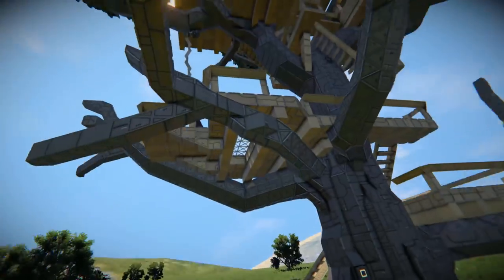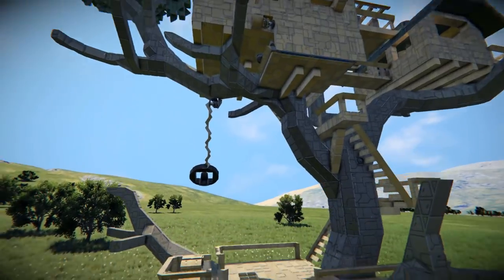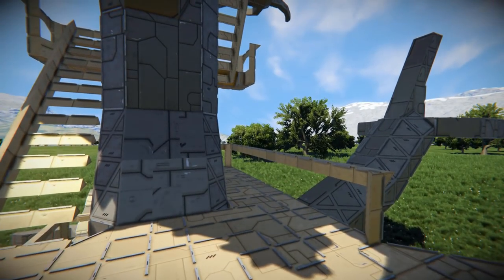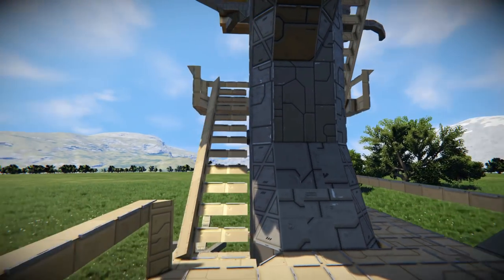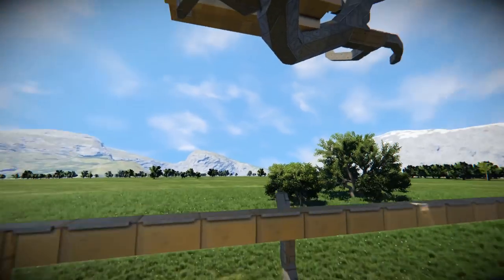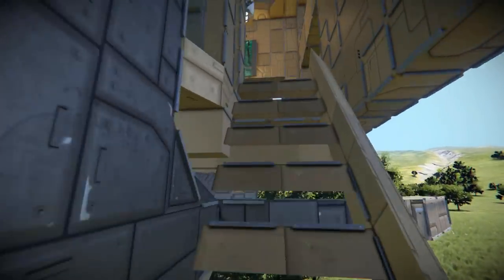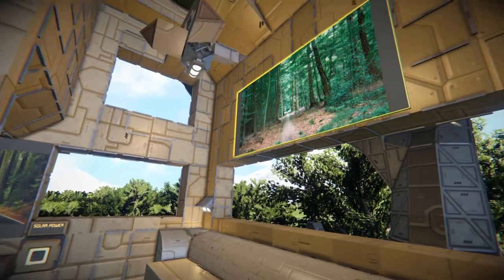Be careful if you get out of the chair without your jetpack on because you will just go flying down and probably die depending on where you put the treehouse. Anyway, let's continue on up the treehouse, all the way around, and now we're inside.